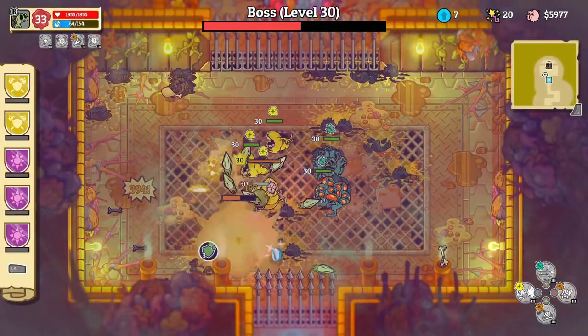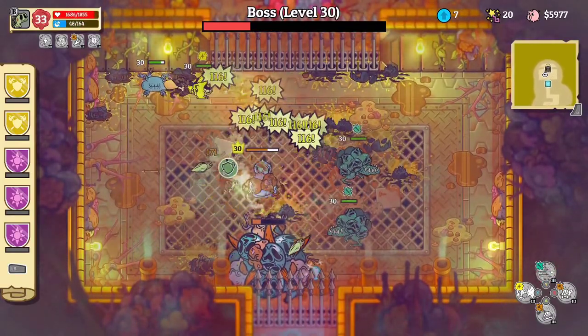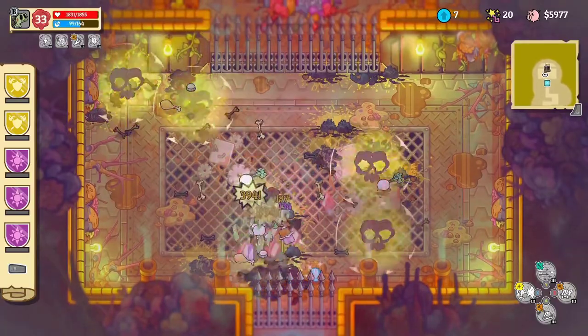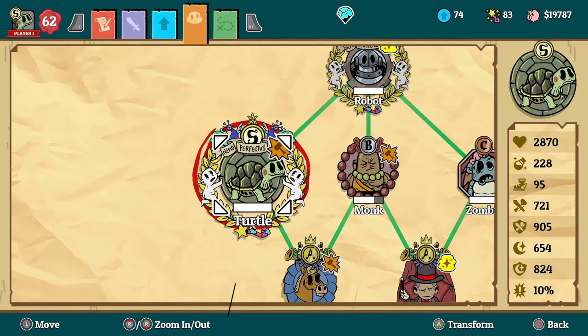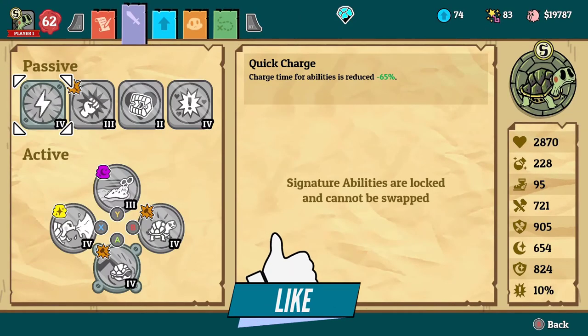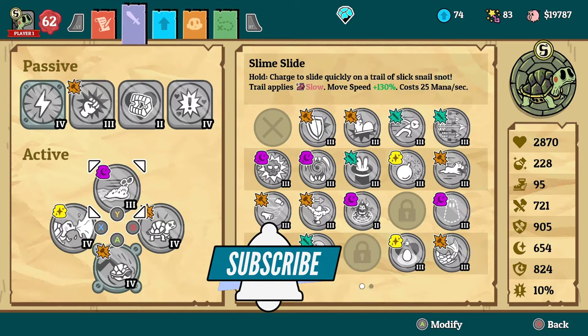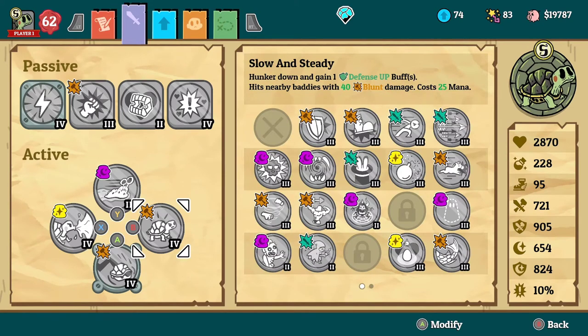The next one on the list is the turtle. The turtle is the best form in the game after the dragon — you could even make an argument it's the best overall if you get the right build. Check out my channel for the full turtle build link in the description. For passives I use Quick Charge, Strongman, Num Num, and Quick Click. For actives I use Slime Slide, Water Spray, Hail Shell that comes with it, and Slow and Steady. With this build I always become invincible in the dungeon, but you can tweak it to make it your own.